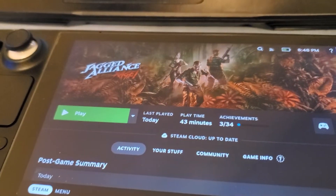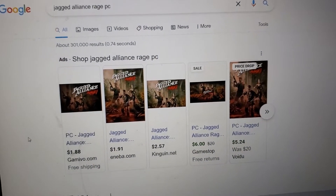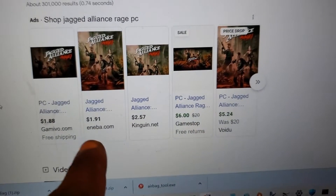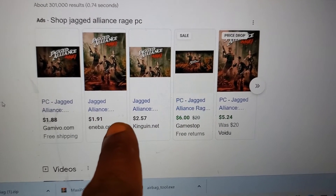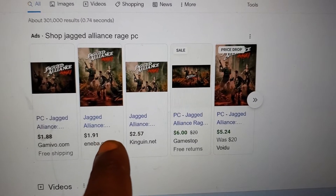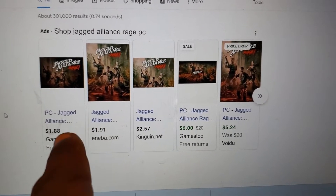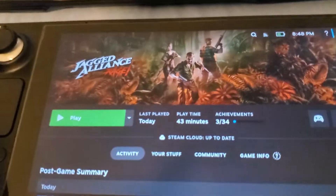Any Steam games you want to download — here's a tip: go into Google and type in the game, then click on the Shopping tab. You can see different prices for that game and usually find it way cheaper than on Steam itself. This one was under two bucks — $1.88 — and I believe that's the one I purchased.